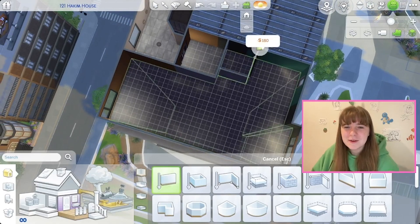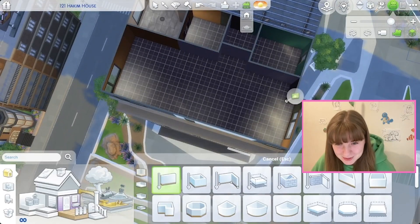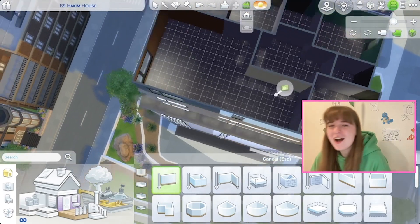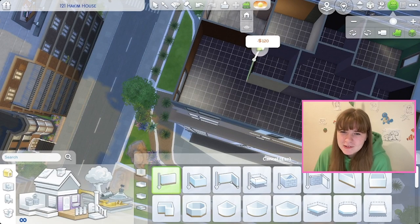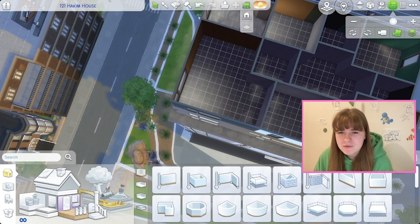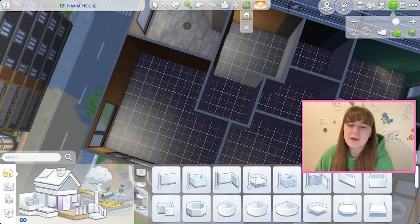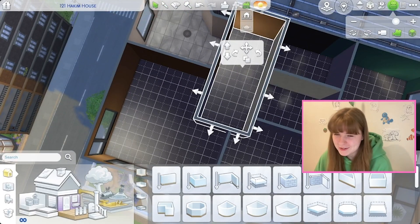I've been obsessed with building apartments in The Sims 4 lately, so I thought I could show you some of them. So let's get into it. I'm building a modern family apartment — that's what I've called it in my files folder. I never knew what to call it. It's a speed build, so that's why my mouse is moving so quickly, and I was trying to work out the floor plan.